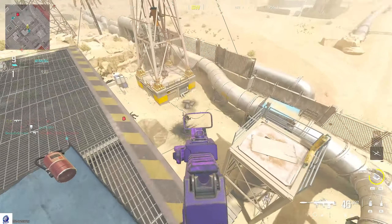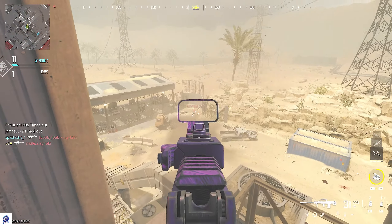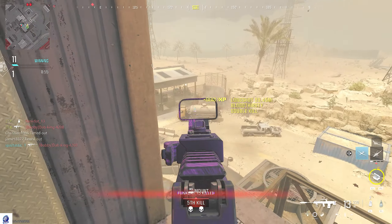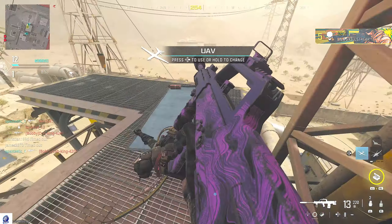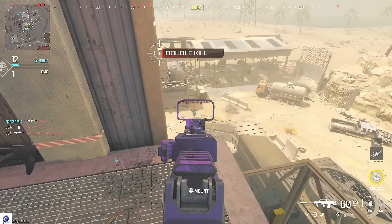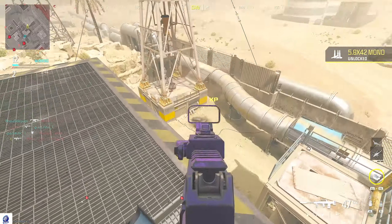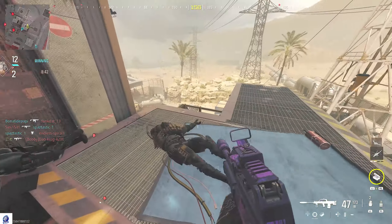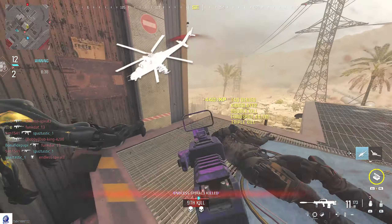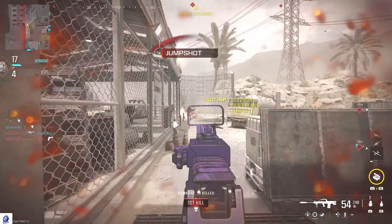We're staying up top and checking the spawns — they spawn over here by the tower and in this corner. See how they spawn right in your view. I'm gonna pop a UAV, wait for it to scan. We got more people spawning over here — watch this way, and also down by the tower. Once you know the spawns, there are only four spawn locations on this map.